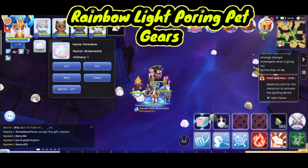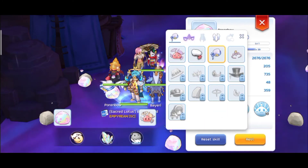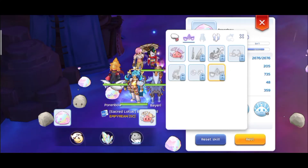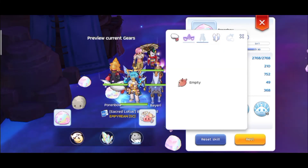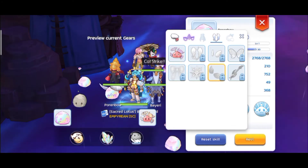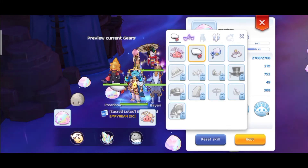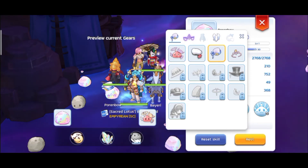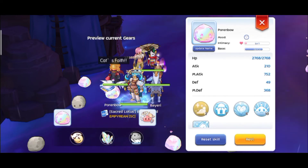Checking out the gears of this Light Pouring pet — here it is. I think it's free gears because I don't remember getting these gears for the pet. They're still locked here but we can wear them. We don't have the wings but they appear there. It's all locked, but you can wear it — it's just a look from the options.